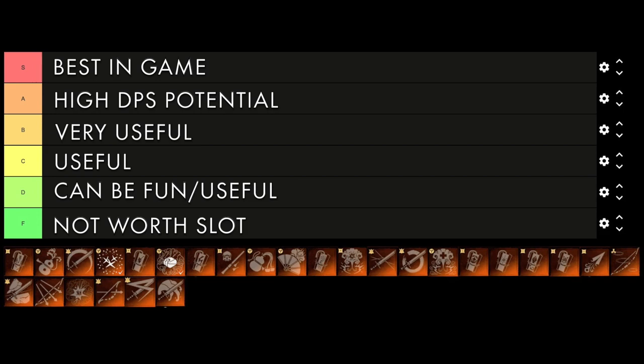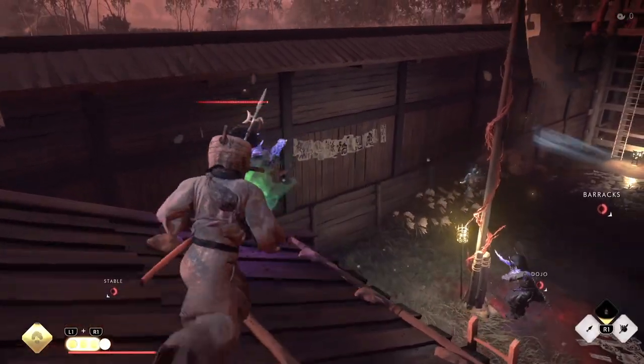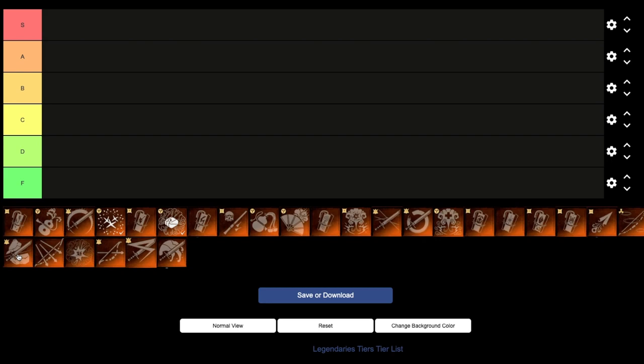First off we have the Stone Striker. I'm staggering this target so we can do more damage — and just look at that, three heavenly strikes and the purple Oni Lord is dead. A tier.